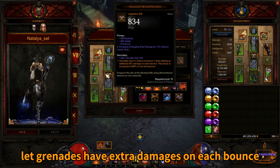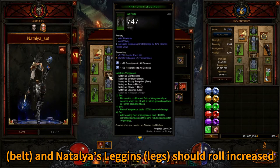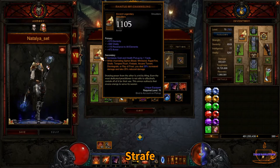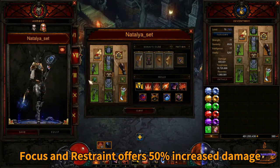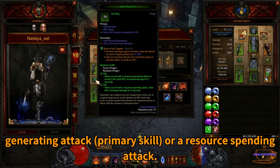Hellcat Waist Guard lets Grenades have extra damage on each bonus linked to Reign of Vengeance. Both Hellcat Waist Guard and Natalia's Leggings should get increased Entangling Shot damage by 15%. Mantle of Channeling benefits Strafe with extra increased damage and damage reduction. Focus and Restraint offer 50% increased damage from either a resource generating primary skill or a resource spending attack.